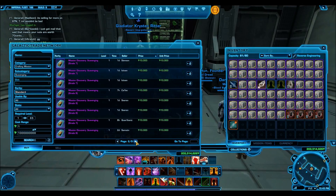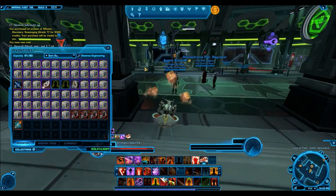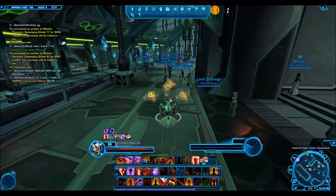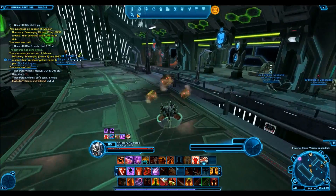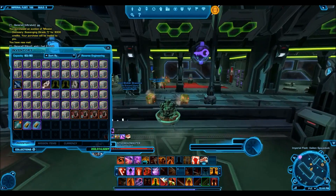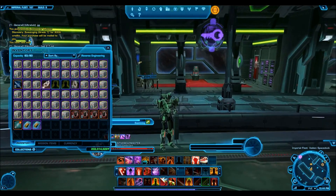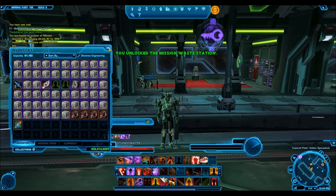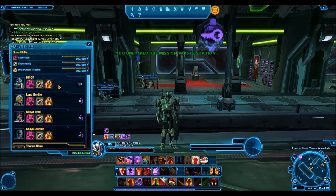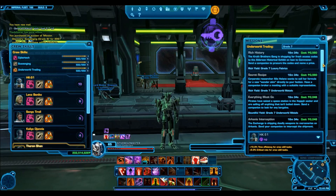Basically what you're going to see me doing here is I'm going to be buying grade 7, grade 8, and grade 9 scavenging mission discoveries. The example I'm giving is for people who have scavenging at its max level, but the concept is buying these mission discoveries for very cheap off the GTN and then selling the materials you get from them for a lot more than what you paid. It can be used across different crew skills and for all different levels as well — low level players just buy different mission discoveries. I'm doing the highest ones because that's what turns the most profit.